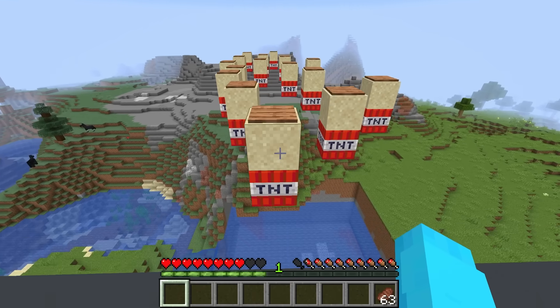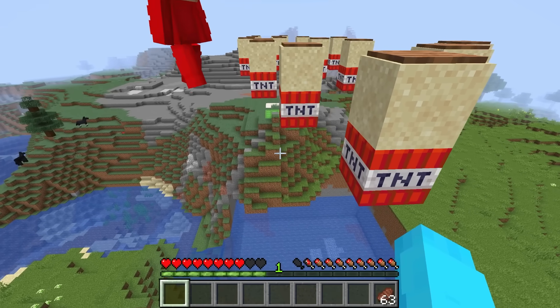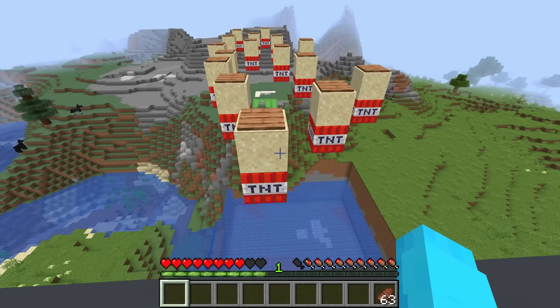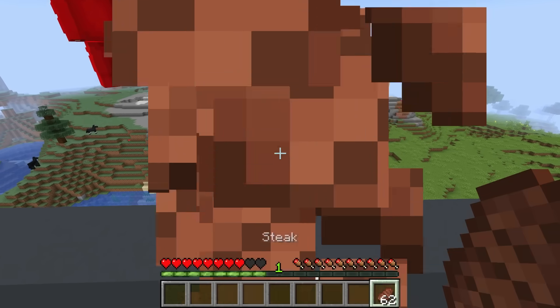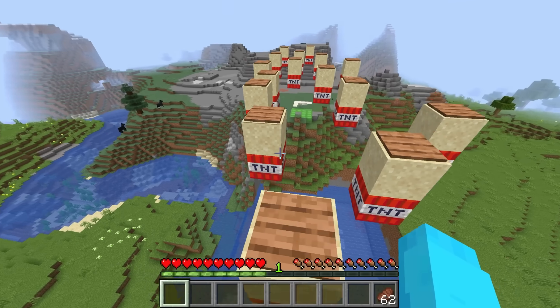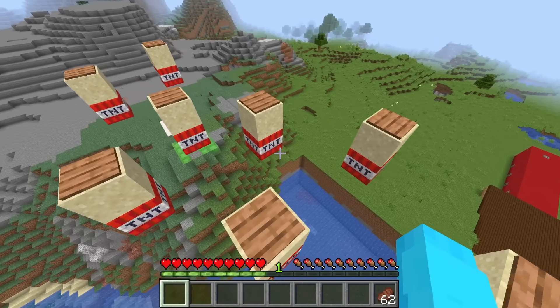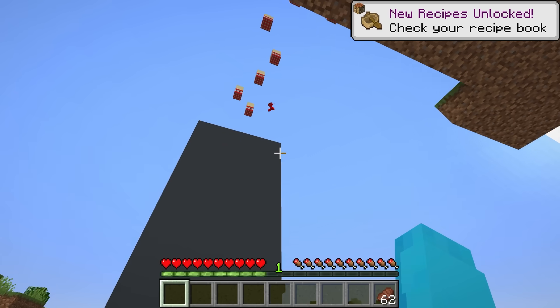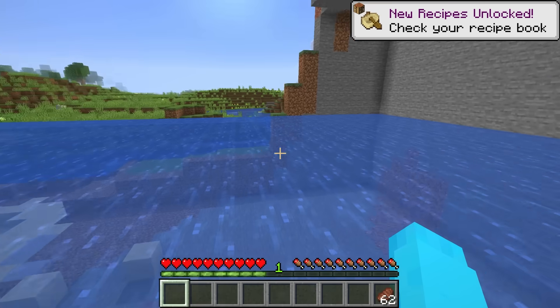Oh gosh, what is this? This is a TNT parkour. Every time you step on it, it'll fall down. How did you build all this? This is actually so cool, Cash. You have to be fast on this one, and you only get one try. Let's go. Oh my gosh. Oh no. Well, I guess you can get a second try, Nico. Thank you, Cash. Last few jumps.